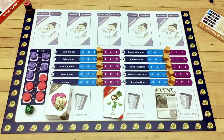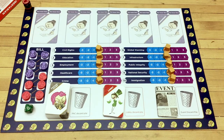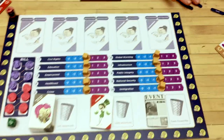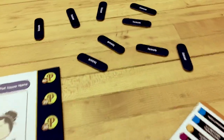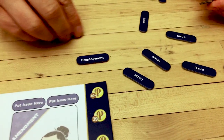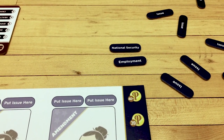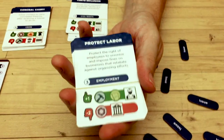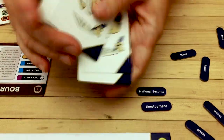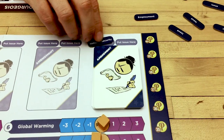The only thing left before you finish setting up the board is to fill these spots — these are where the various amendments for the bills go. To do that, take these randomizer chits, which have the word 'issue' on the back, and pull any two of them. In this case I pulled employment and national security.